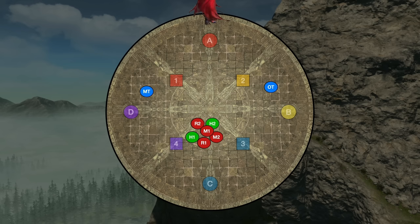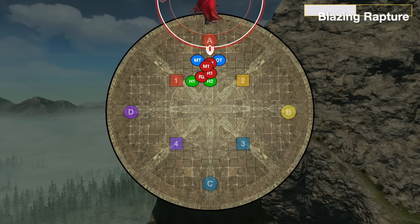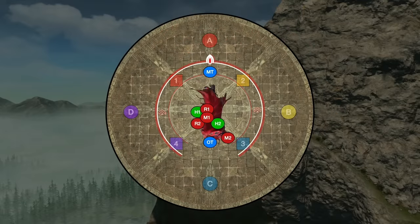As soon as all the adds are dead, and assuming you haven't hit the enrage, the boss immediately becomes targetable again and starts to cast Blazing Rupture. Go head towards the boss and start attacking, but shield and mitigate ready for this raid-wide. About halfway through the cast bar, Blazing Rupture will cause a fiery DoT to appear on all players, meaning that your players aren't going to be full health unless they get healed or shielded after this goes off. However you deal with the raid-wide, after it hits, we enter phase three of the fight.